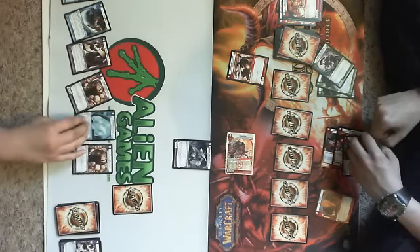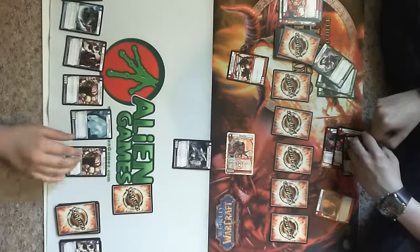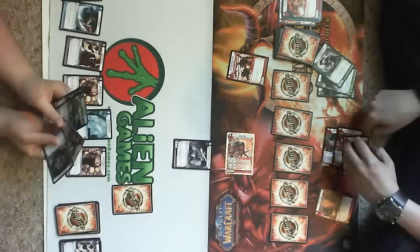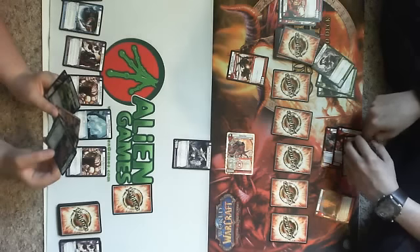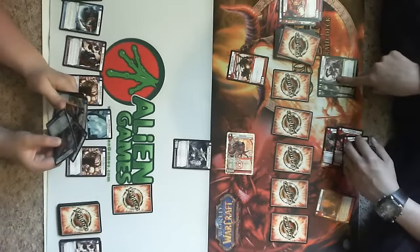Did you say finish him? No, I said okay. Draw a card. Charge a mana, then play Razor Kinder. I kind of got two choices. It's kind of hard to decide — I just realized something about Razor Kinder. It's really not good right now.